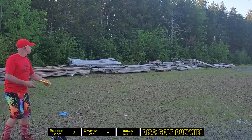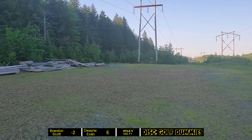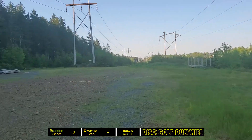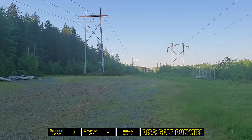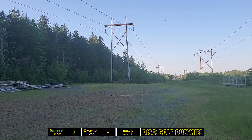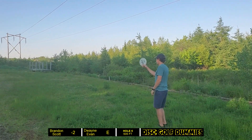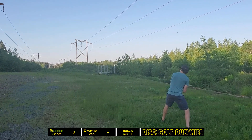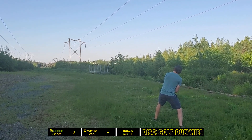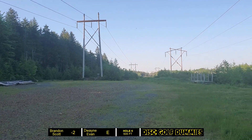Scott grabs the Buzz to see if we can get it straight through — the mando is always intimidating from 200 feet away. He releases a little early and blows past the mando, but we've still got mine there, so we're still safe. Dwayne's trying a Mako3 for a slight turnover shot but it just fades out, and I think he went past. Evan throws his Zone on a nice forehand flick — he's made this shot through the mando clean quite a few times. It bounces up straight on top of the hill, parked and ready to go.